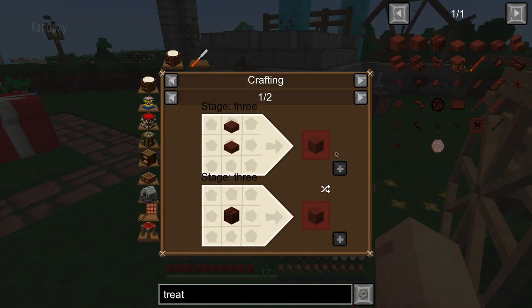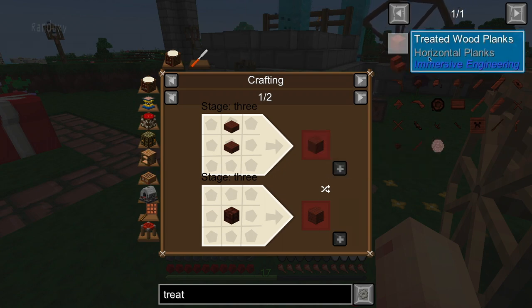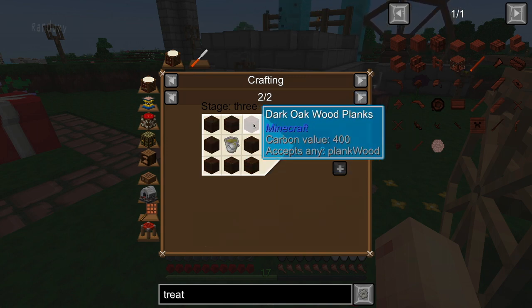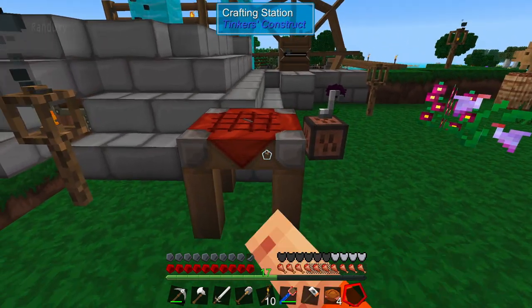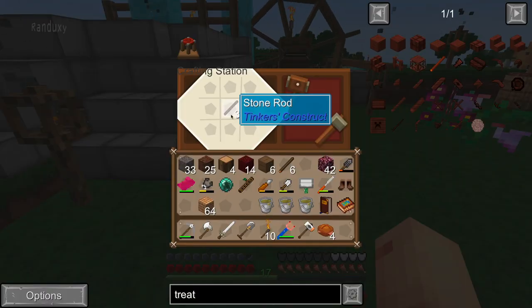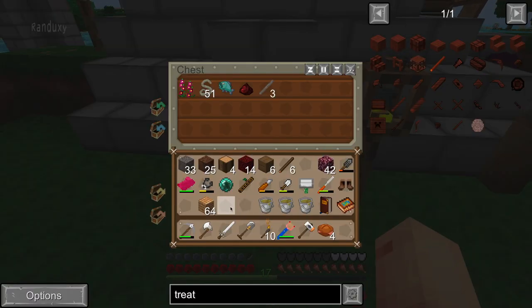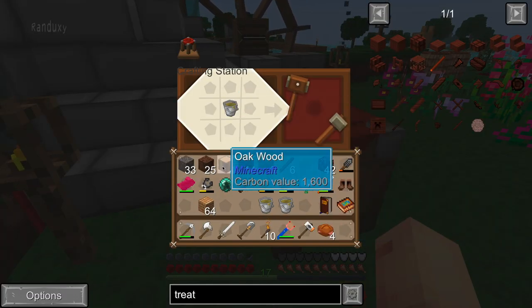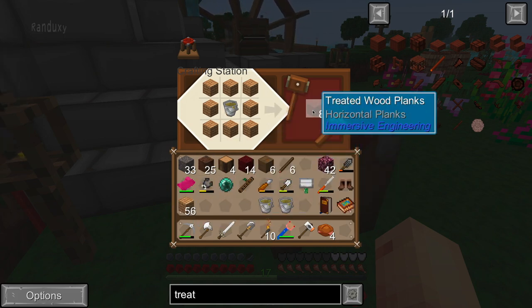So to make this treated plank, which we need for a lot of stuff, let's see if it's wood wrapped around a creosote bucket. Let's see if this yew log works. There's a stone rod in there — I don't know what that is for. We'll put it in this bench and see if this works. Oh great, it does! So I have all these stacks I can use up.